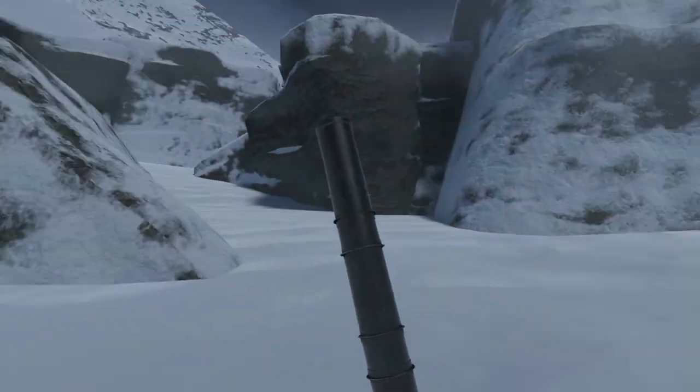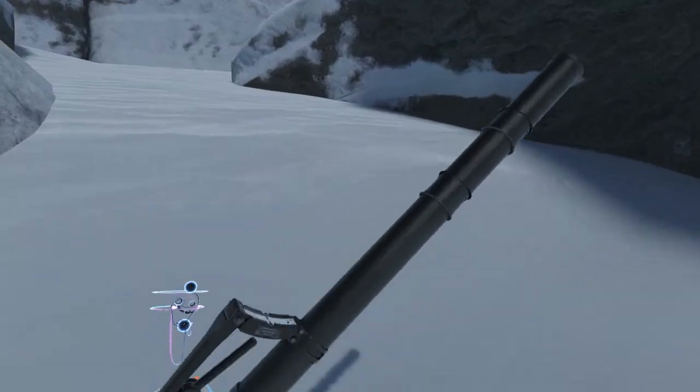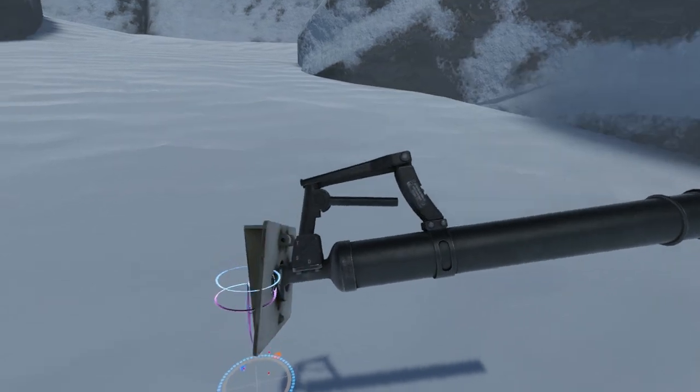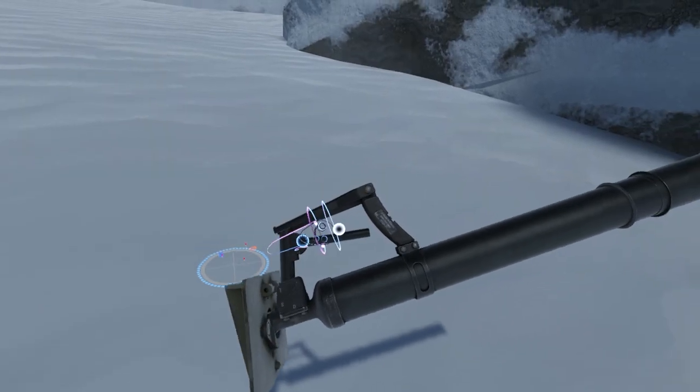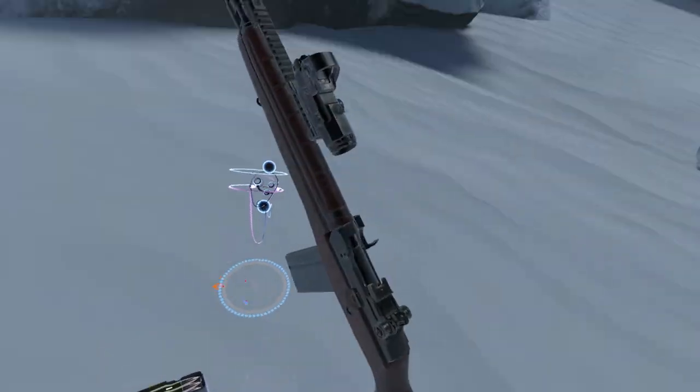This mortar itself is a pretty conventional mortar — it's just a tube with a very, very heavy base in the real world. Basically, the way it works is you drop the shell in, you select a different firing mode, which is what the switch right here is, and there's a little trigger in case you need it right there. Unfortunately, I'm about to be engaged, so I'm going to go.